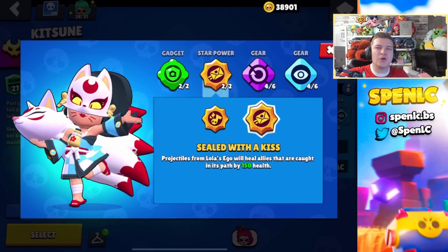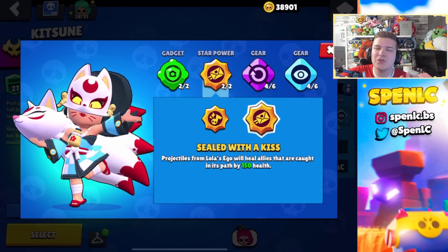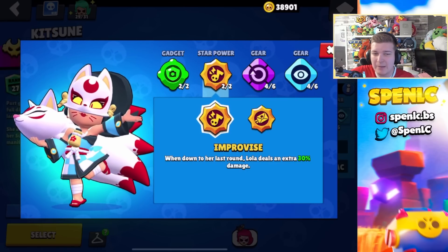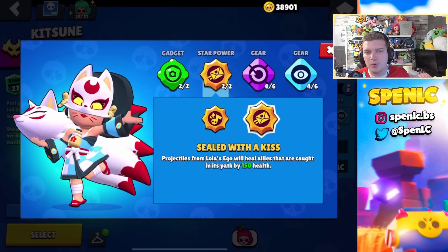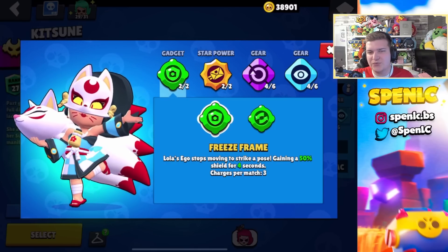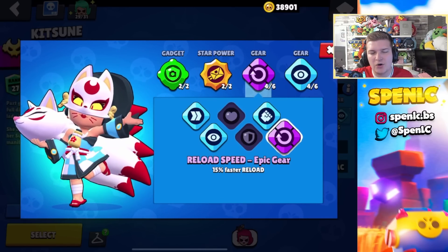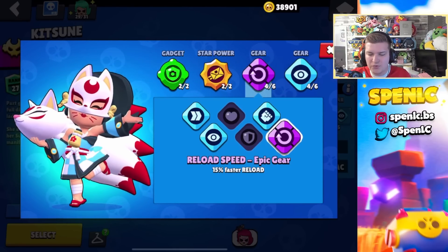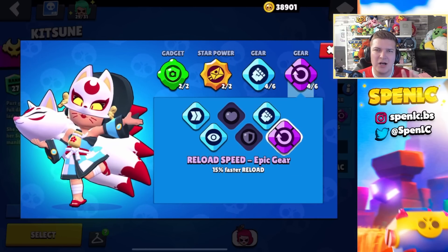Lola's star power Sealed With a Kiss recently received a buff — an extra 50 healing per shot — which I think can be really underrated and maybe starts to become the better one. But still, more people use Improvised for that extra bit of damage, specifically because you only really see Lola in Heist right now, and maybe Hot Zone, where that star power is probably better. In terms of gadgets, Freeze Frame 100% of the time — really easy choice. In terms of gears, you need reload speed gear on her all of the time. Vision gear can get a lot of value on a map like Gem Fort, but more often than not I use damage and reload gear since I'm playing Lola in Heist a lot.